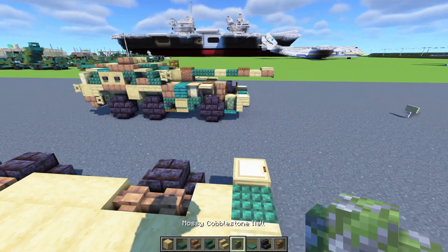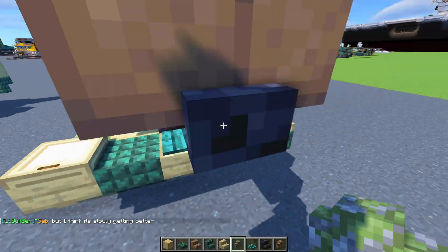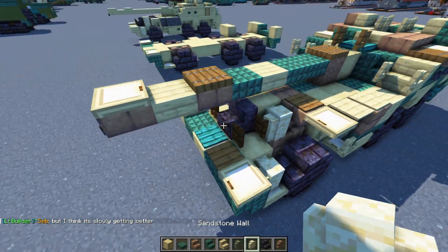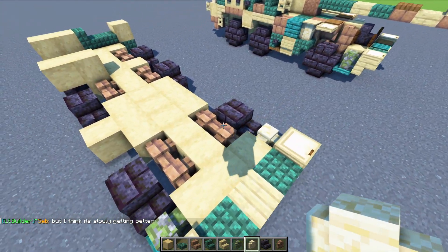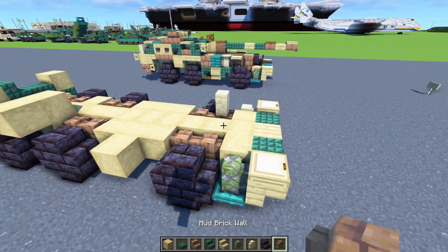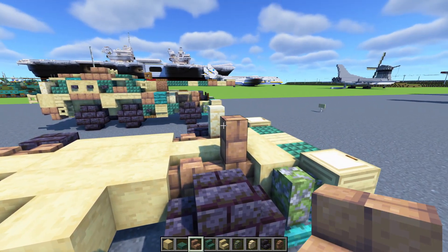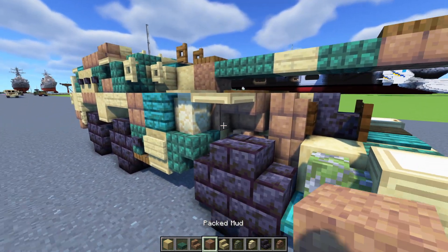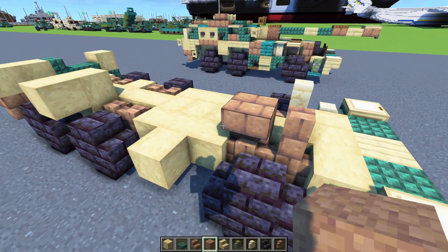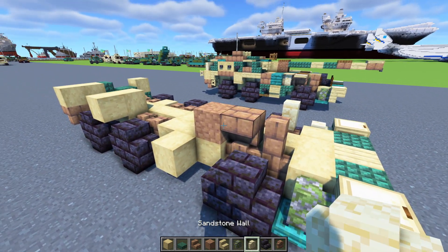Add in a mossy cobblestone wall right here, and the other side is going to be a sandstone wall — one right here and another one on top. A mud brick wall right here, and upside down mud brick stairs right there. The inside of this is going to be packed mud — add one right there on the inside. Sandstone wall right here.